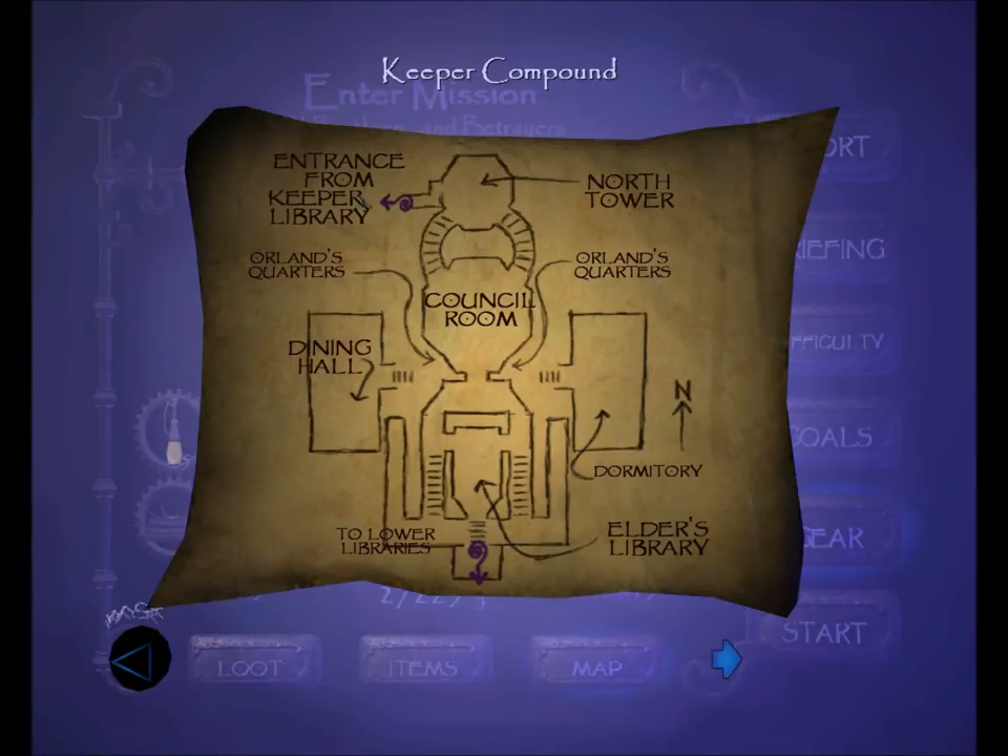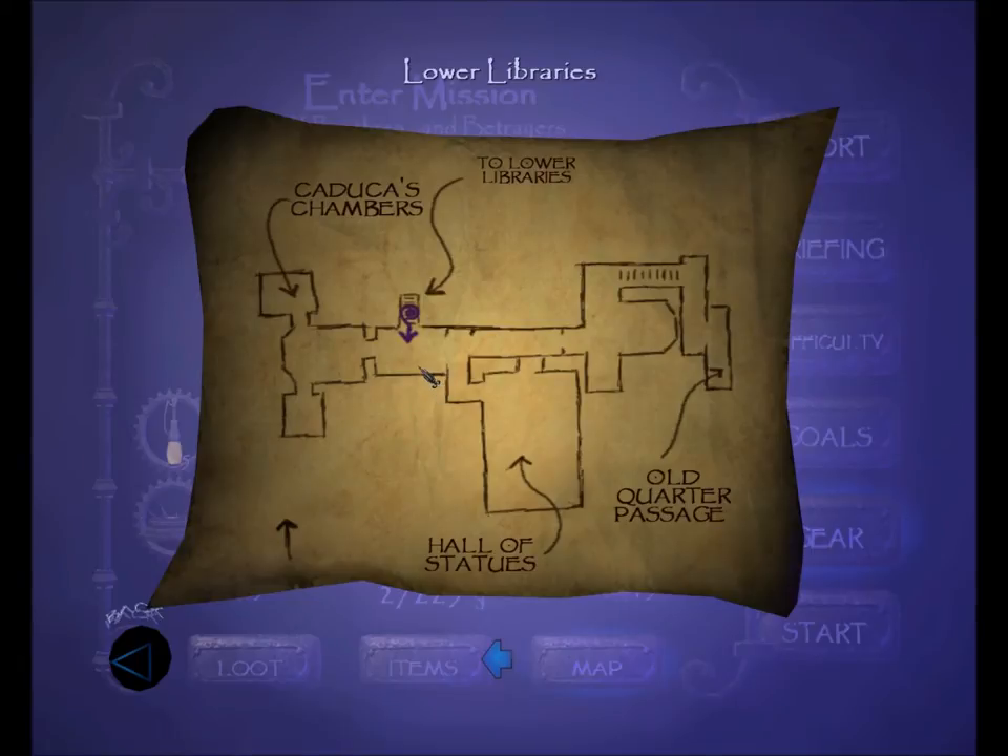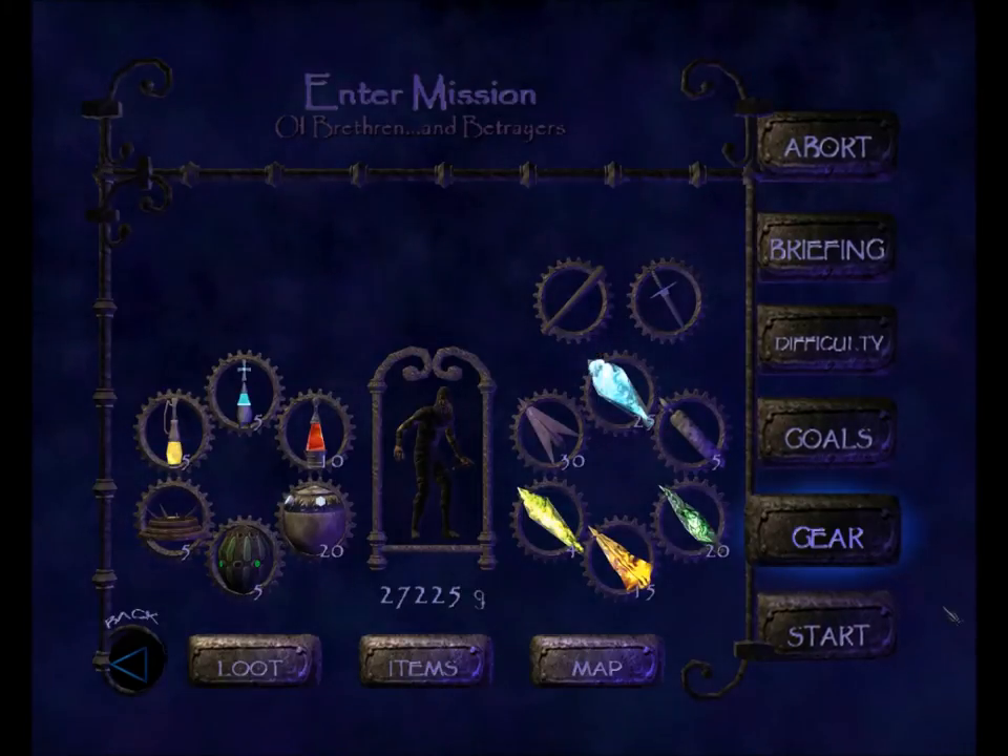The entrance from the Keeper Library will put us in the North Tower. Heading south from there we reach the Council Room. Above the Council Room on the top floor are Orlin's Quarters, accessible via two passages — one out of the Dining Hall, one out of the Dormitory. Moving south from the Council Room we arrive in the Elder's Library, and at its southern end a load zone takes us to the Lower Libraries. From there, west are Catechist Chambers, south is the Hall of Statues, and east is the Old Quarter Passage. Nothing too terrible, so let's get started.